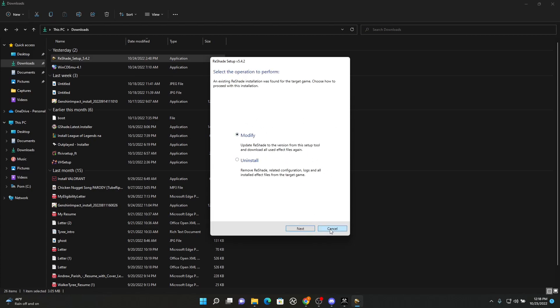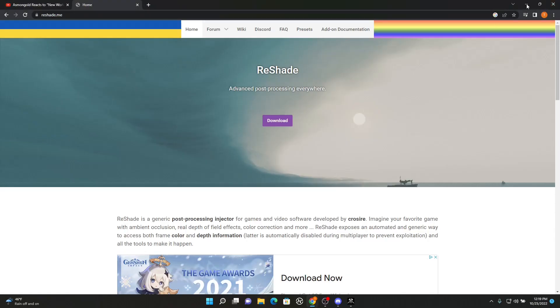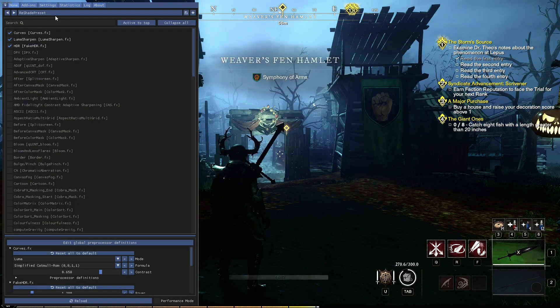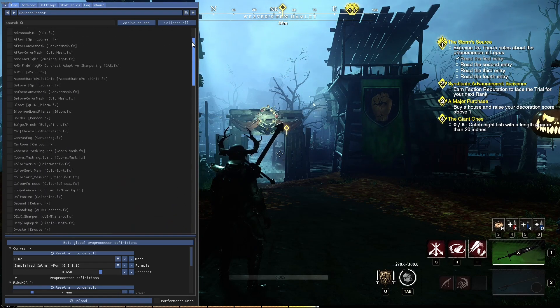Now I already have it installed, but then it's going to ask you what type of packages to download. There are different types of packages available. For the sake of simplicity, you can download them all — you won't need them all, but it's not going to hurt you in any way. Once you install that to the game, you boot it up and hit the Home button. You can skip the tutorial, and it gives you a huge list of different things to modify the game.